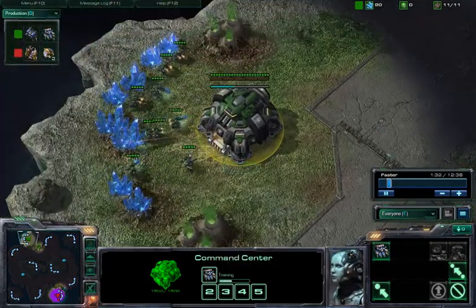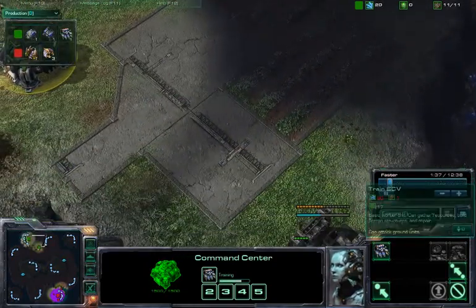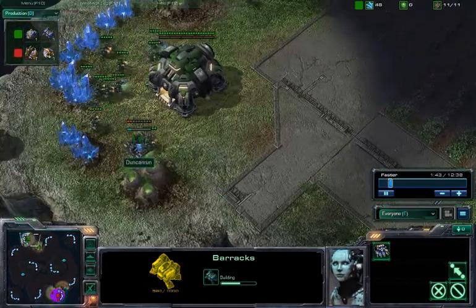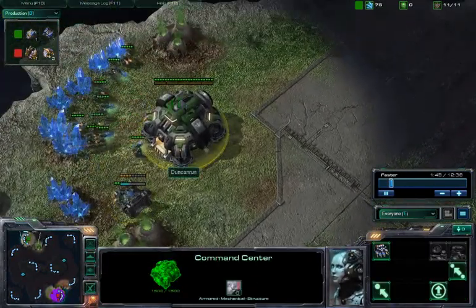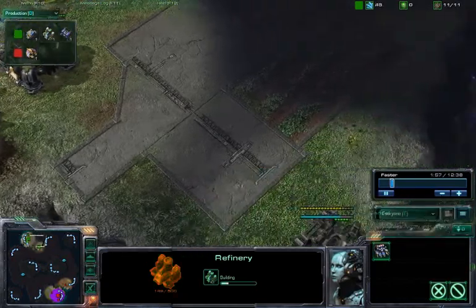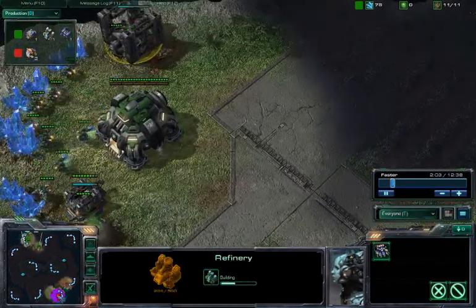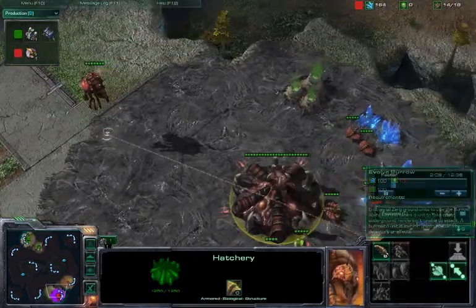I haven't seen too much of Dunkin' Run's play, so I'm not familiar with his current skill level. But he is going to be bringing down this barracks, and he gets the supply depot on 11 — so that might stockpile a little bit of money. He's also going for the refinery on 11, so barracks on 10, supply depot on 11, and refinery on 11 as well.